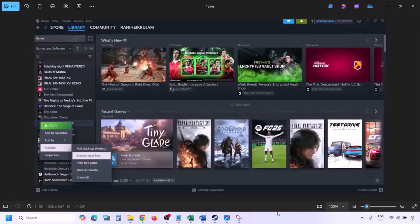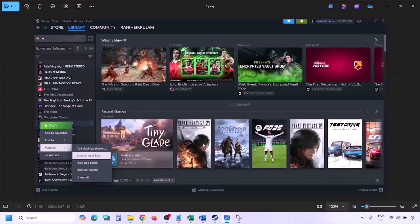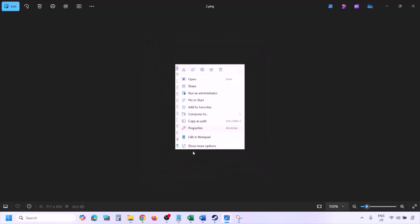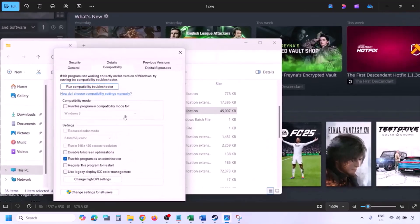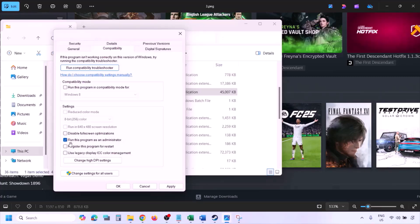To run the game as an administrator, go to Steam, then go to Library, find the game in the list, right-click on the game, select Manage, then click on Browse Local Files. Once in the game installation folder, right-click on the game exe file, select Properties, go to the Compatibility tab, and put a check on 'Run this program as an administrator'. Hit Apply, then click OK, and then launch the game from the game installation folder instead of from Steam.